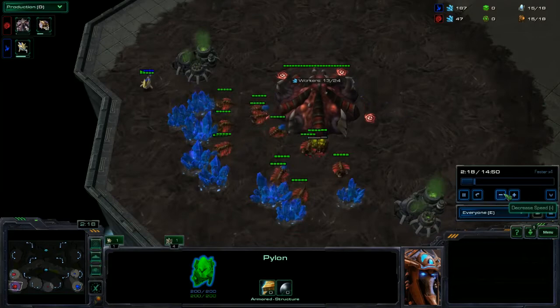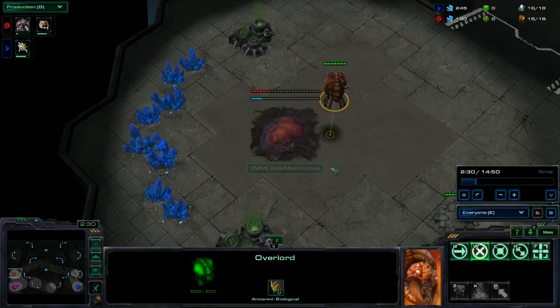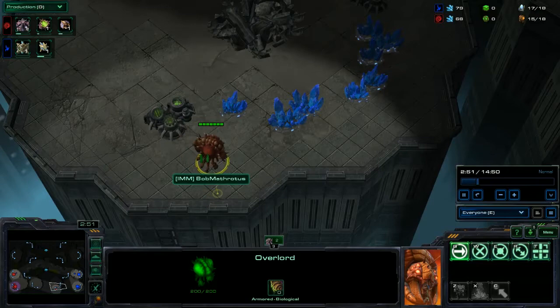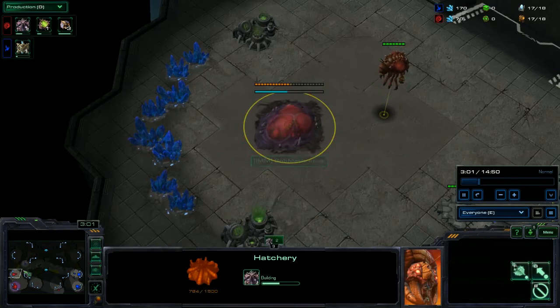So Dave is going hatch first here — that is really risky, especially on this map. There's so much space and many good spots behind the mineral line. Also, because your overlord gets to the natural so late, you don't know if they've gone nexus first or forge first. Sending this overlord straight to the main is really bad; you want to send it straight to the natural so you know exactly what they're doing — whether it's a gateway expand, forge first, or nexus first.